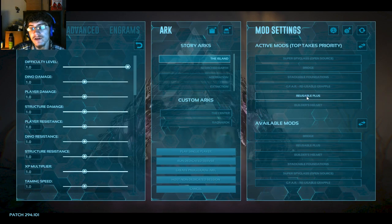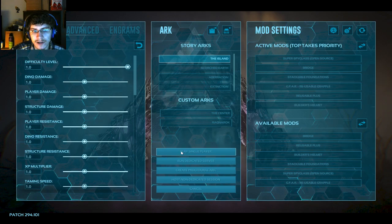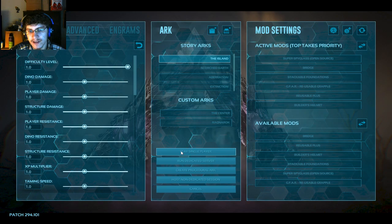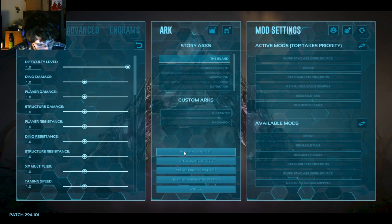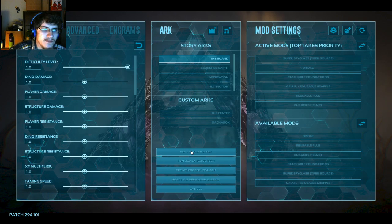Reusable Plus does have a reusable grappling hook in it, but it crashes the game when I use it, so I had to get a different one instead. Builder's Helmet I used when I was moving my base — while wearing it I can pick up structures I've placed without destroying them, which made it easier to move my base around.